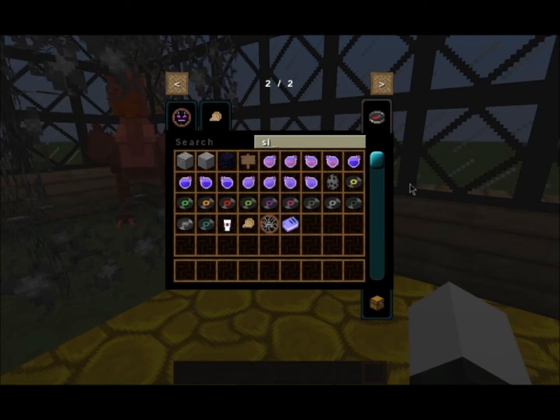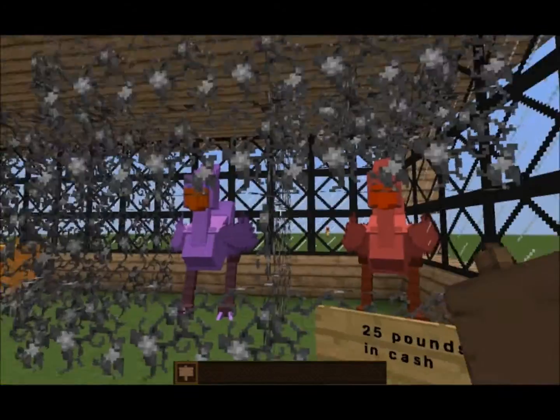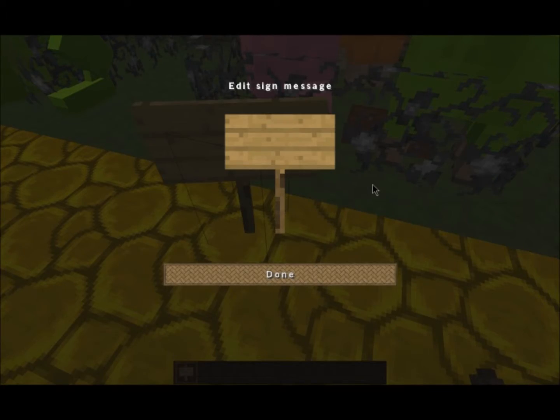I'm going to put prices on the animals. If I grab a sign — the chocobos are really big birds and they're fun to ride, so I'll price those at about 25 pounds in cash. The multicolored sheep took a long time to dye, so I'll put those at about 40 pounds in cash.